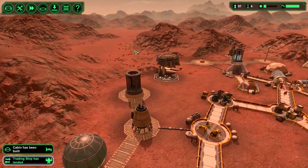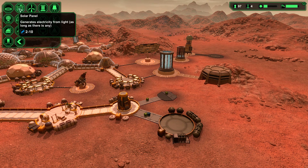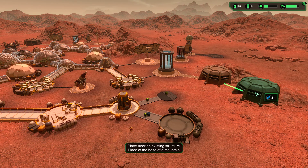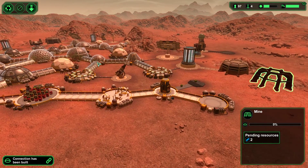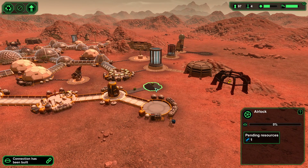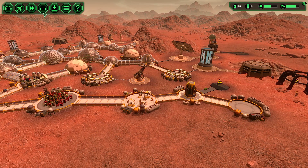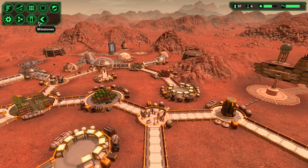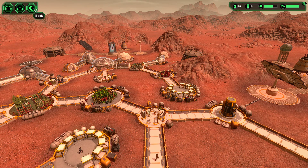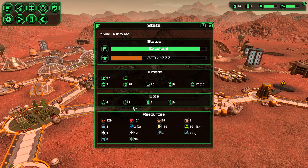Metal gathering needs to be our highest priority here. Can we do another mine? Yes. Let's prioritize that. We've got 97 people and we've got a lot to do. We've got seven or eight ores — okay, we're getting there.